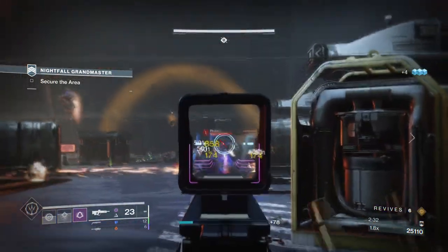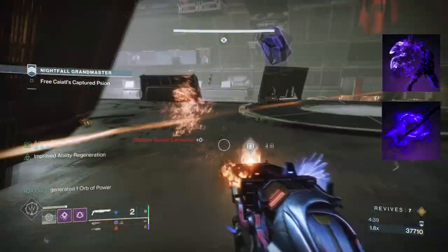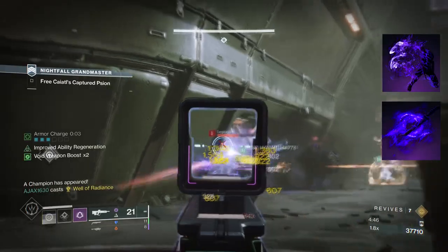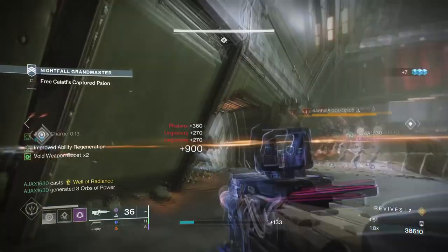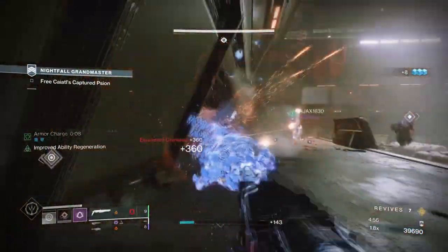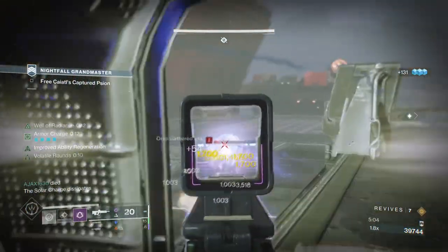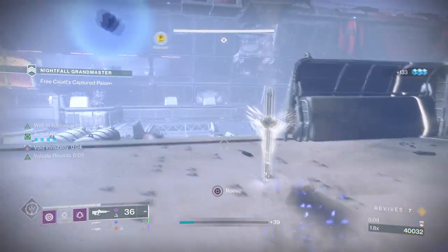Simple, great, and easily effective. To start, you're going to want Vanishing Step, where dodging makes you invisible. Then you'll want Stylish Executioner, where defeating a weakened, volatile, or suppressed target grants you truesight and invisibility. As the build focuses on supporting teammates, the best way is to build into the one aspect hunters are best known for — going invisible. You should be the one who stays alive the most and is able to revive your team in the worst spot possible.